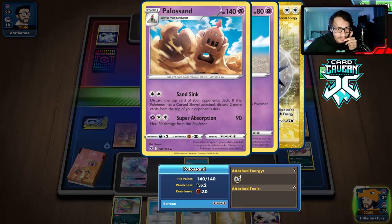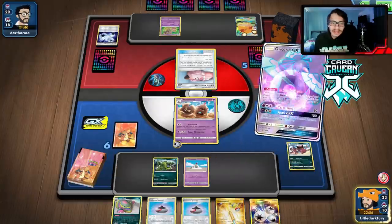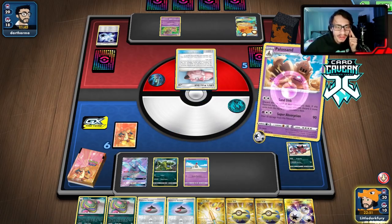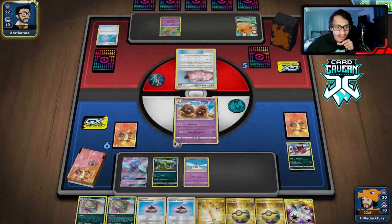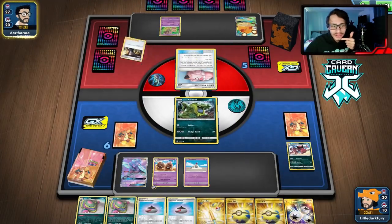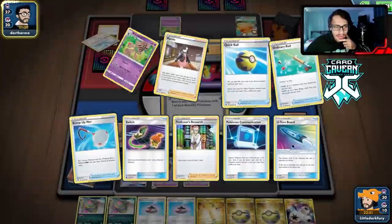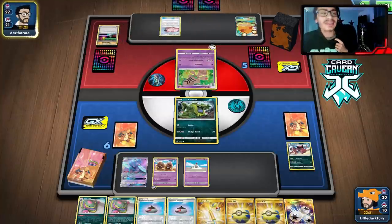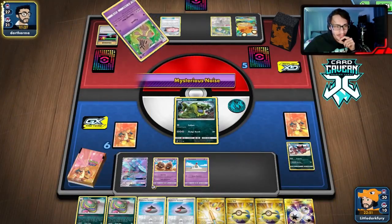We finally get some Dance of Tribute going with Oricorio. Just useless cards from the draw though — stay in sync, hope for the best, Triple Energy again. We only get rid of a Scoop Up Net. We should have saved that Curse Shovel. Oh — they're gonna Boss on my Grimer. If they don't have the attack it's really good — then we can use Muk. Where are they getting these Triples from?